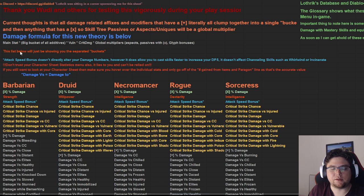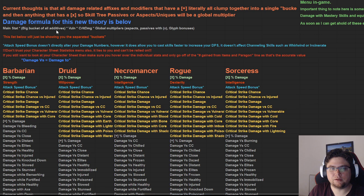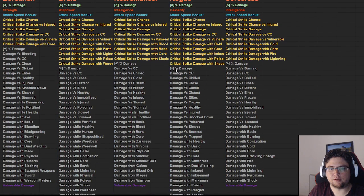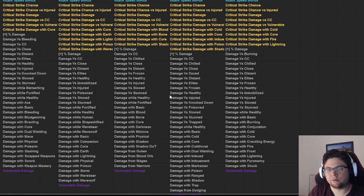So what is the main set? The main set is basically your damage from weapons and your attack speed. The big bucket of all additives is the plus-percentage damage — in general all plus damage where 'plus' is mentioned: damage with core abilities, damage with cold abilities, damage versus dazed enemies, versus healthier, versus frozen, versus elites, and all that stuff. All of this is added together.